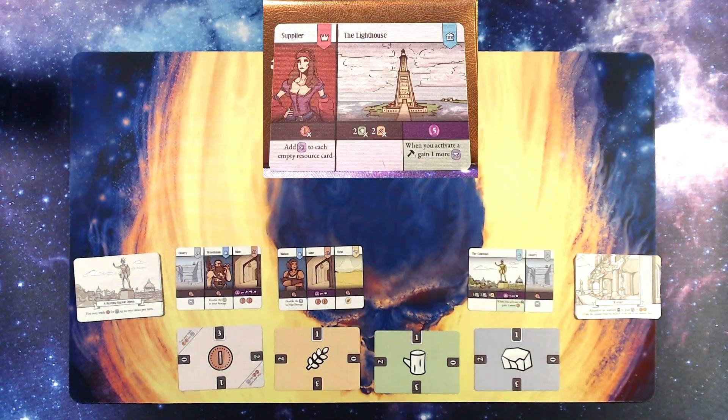Wonder cards are divided into two sections: one block and one large wonder, which lists the placement cost in brown — for example, two wood and two wheat. In purple is the victory points at end of game, in this case five. In green is an ongoing effect: when you activate a quarry you gain one more stone, as long as this wonder is in your city. The supplier shown here is a royal citizen — red symbol with a crown. She costs one coin but adds one item to each empty resource card, so potentially three resources if you're at zero.